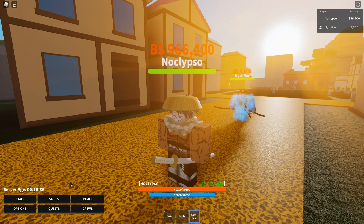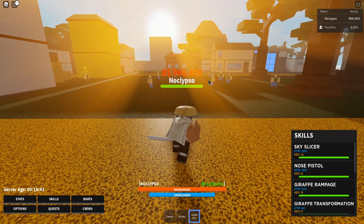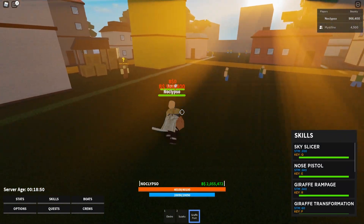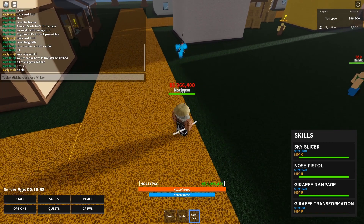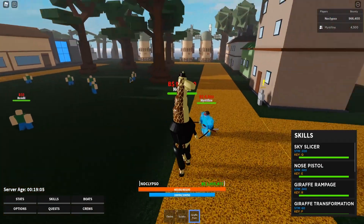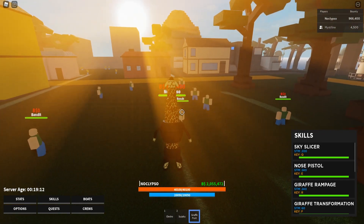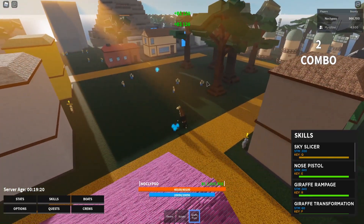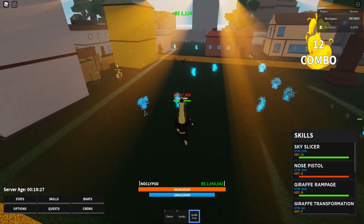Now we're using the giraffe fruit. Let me see what kind of skills we got here. We're gonna press F to transform first. You do gotta transform first. There we go — this is the giraffe fruit. Let's try out the moves now. We got sky slicer — it's like a sword move. That's pretty good.